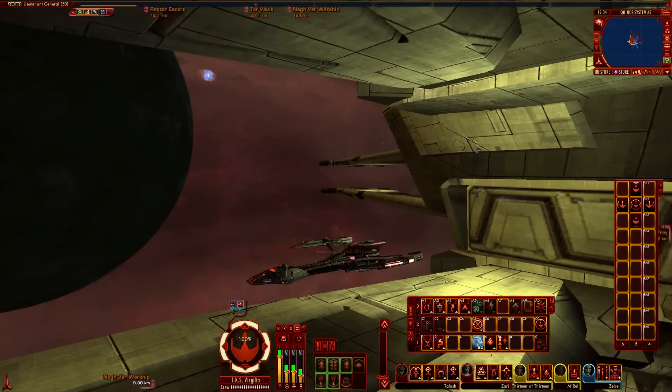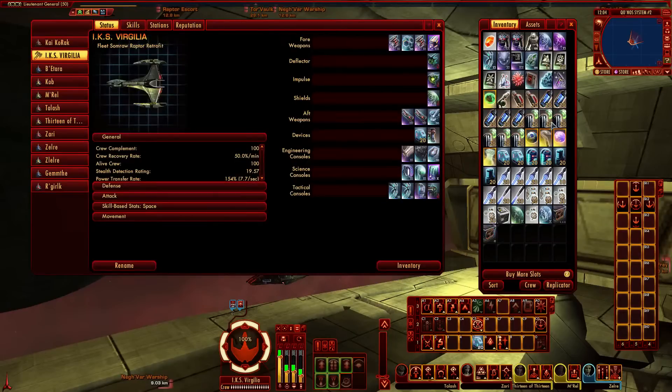As I mentioned, this is the first part of the video, and in part one I usually discuss consoles. This ship really revolves around temporal warfare, and that's how she's spec'd out. I'm actually going to be changing my engineering consoles around a little bit — I'm not 100% happy with the current setup — but I'll show you what's currently running so you can see why I plan to change it.